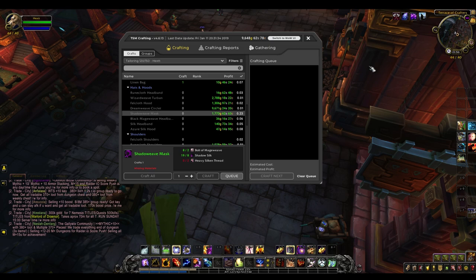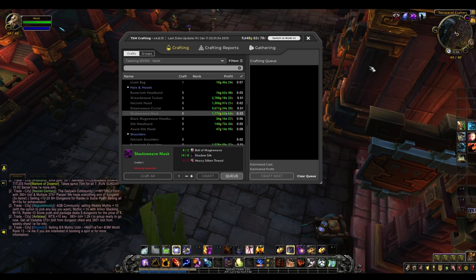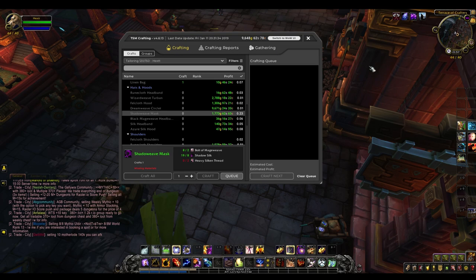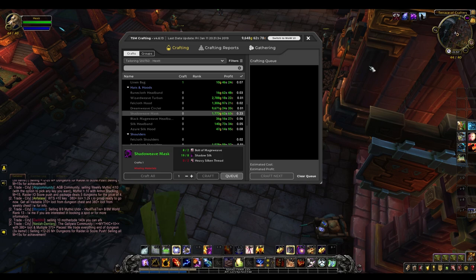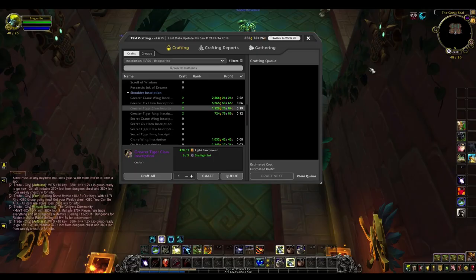So another item is the shadow weave mask. Many of you will remember this from Legion — it's one of the items required for one of the secret mount achievement quest lines, and it still sells really well to this day. Lots of people have forgotten about it since Legion, so if you are a tailor then do craft some shadow weave masks. They sell pretty regularly and often can sell for a few thousand gold profit each, especially on less populated servers. You can buy the pattern from the auction house or farm it in Searing Gorge.